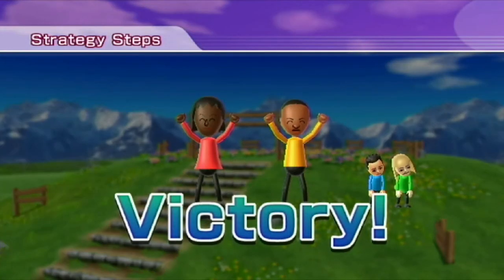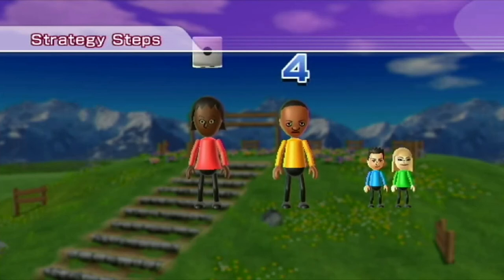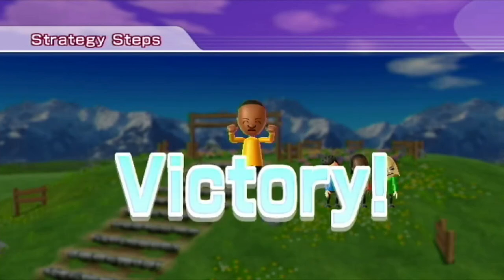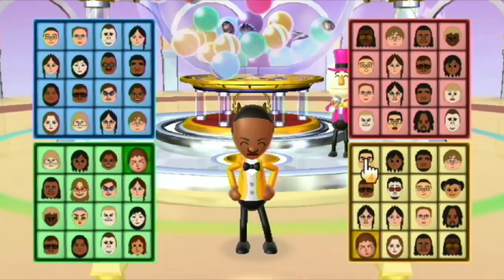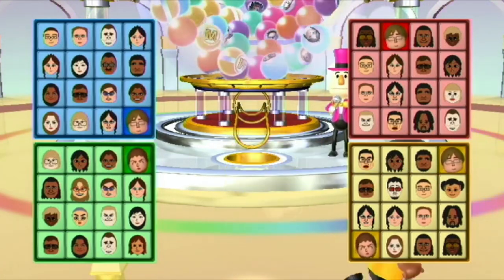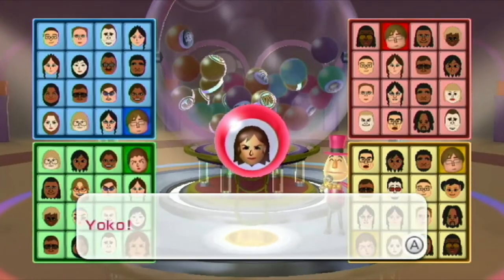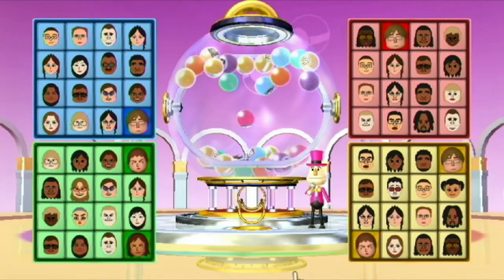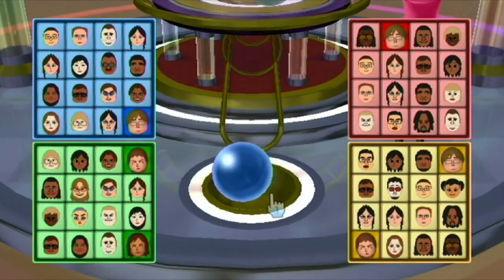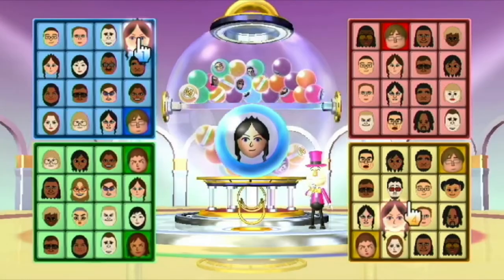Oh, thank you — that cleared off a Mii on my board. Alright, who's this? Yoko! I don't have her. Wow, I hate you. Who's next? Vidya! One of mine — there we go. One to go.